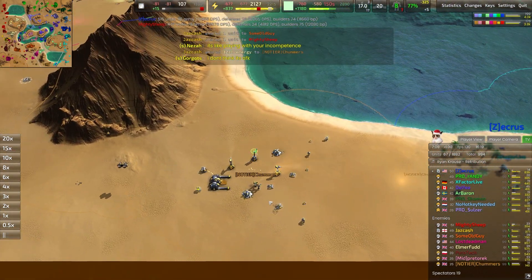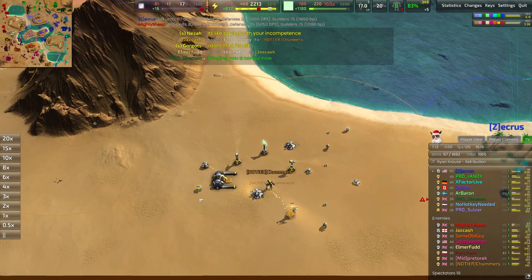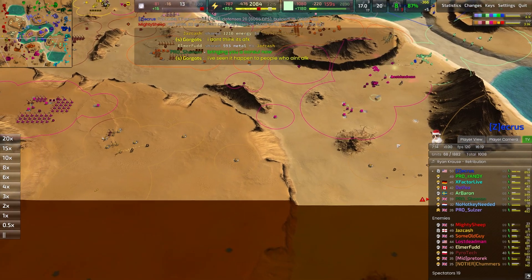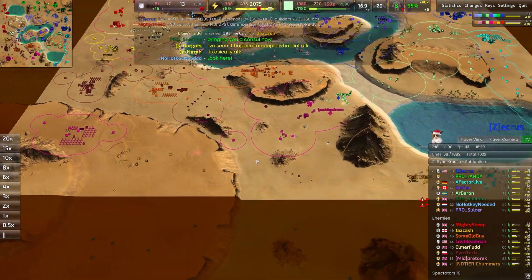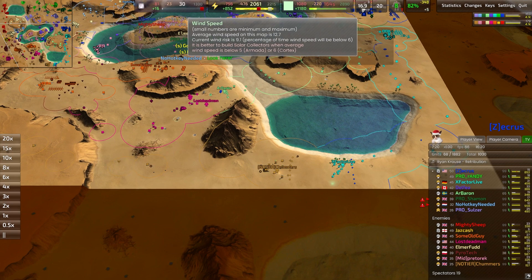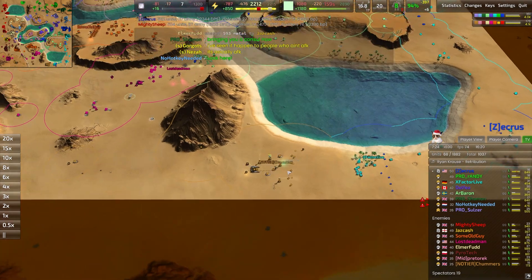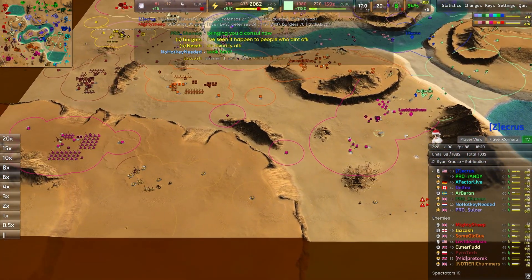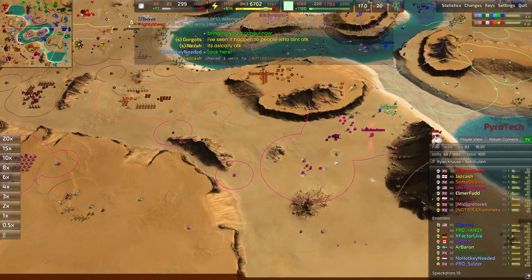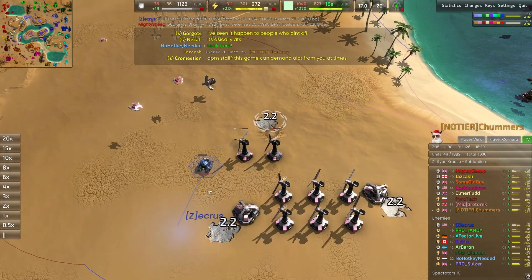Chummers over here building a forward vehicle bay — pretty much the exact same strategy that Lost Deadman went for. The back line is basically reserved for economy, going for a whole bunch of wind turbines. Wind turbines make a lot of sense on this map: 17 metal total and average wind speed of 12.7. And there's also just so much space to fill up with wind turbines — there's a lot of room for creativity on this map.